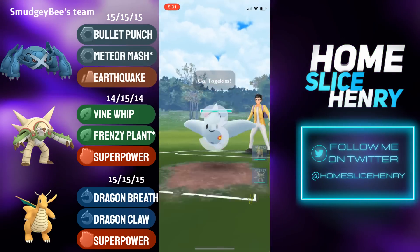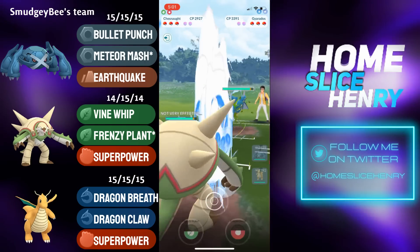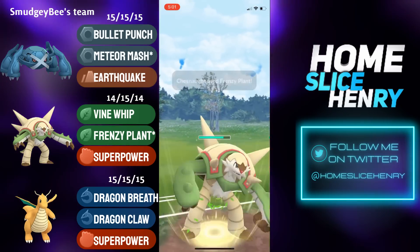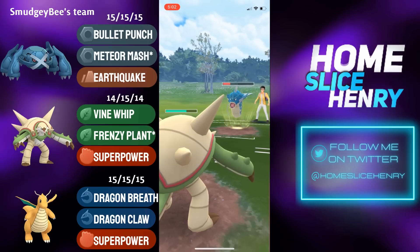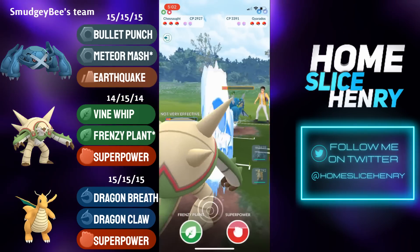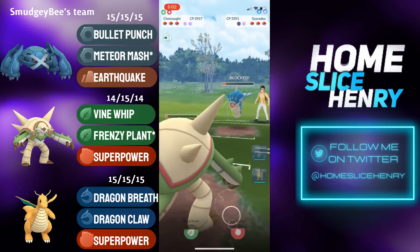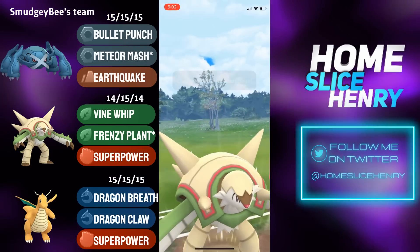Hopping into the final match, leading Metagross into Togekiss — another dream lead. The opponent save switches into Waterfall Gyarados, which gets absolutely crushed by Chesnaught. Chesnaught fires off Frenzy Plant, landing and getting Gyarados incredibly low. Unless Gyarados is running Outrage, they are fully walled — they do go for Outrage, and that lands. Chesnaught farms up and fires off another Frenzy Plant — this will easily KO. The opponent commits the shield, and Chesnaught hangs on to reach a last-second Superpower, grabbing switch advantage and shield advantage from the Gyarados.